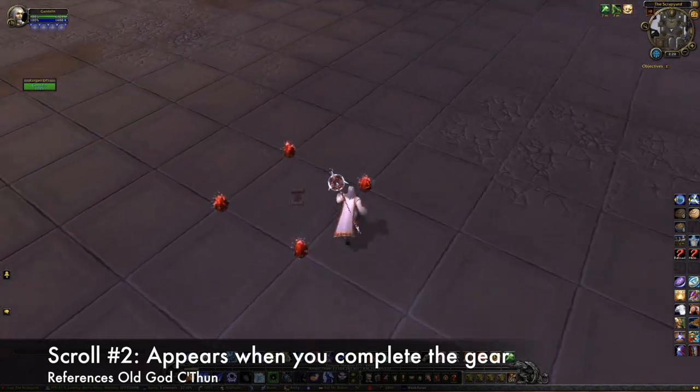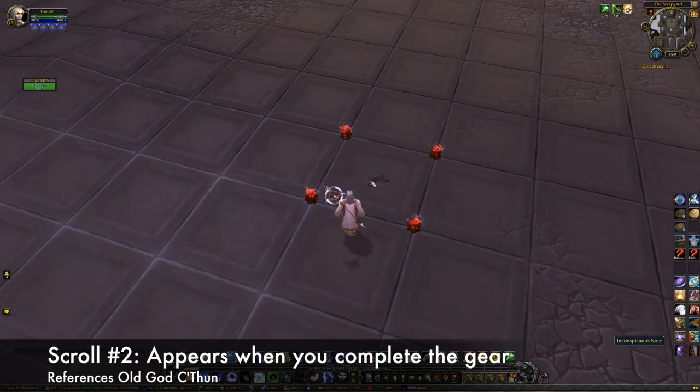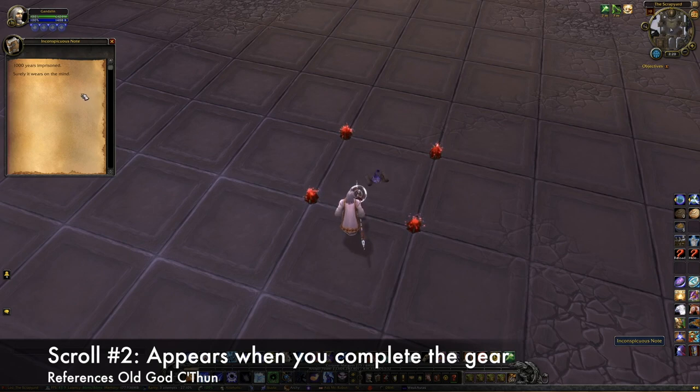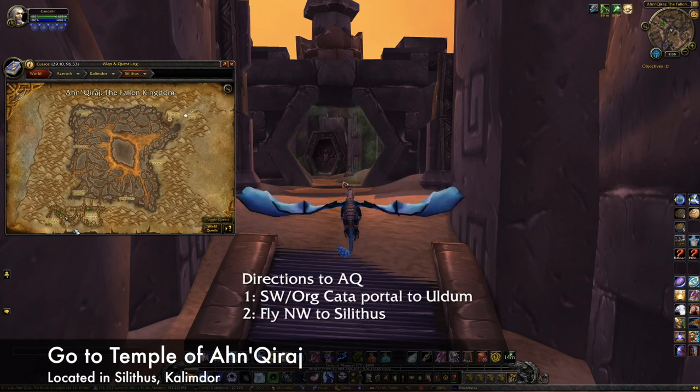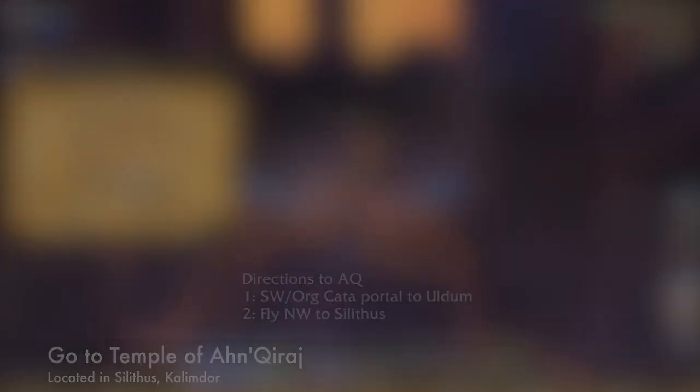The scroll says, 'A thousand years imprisoned, surely it wears on the mind.' This is a reference to the old god C'Thun, meaning that our next stop is the Temple of Ahn'Qiraj in Silithus. The best way to get there is to take the Cataclysm portal to Uldum from Stormwind or Orgrimmar, and then fly to the raid entrance in southern Silithus.